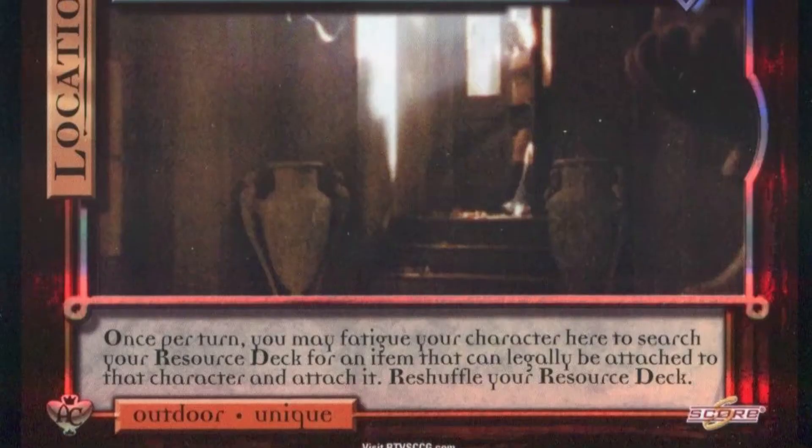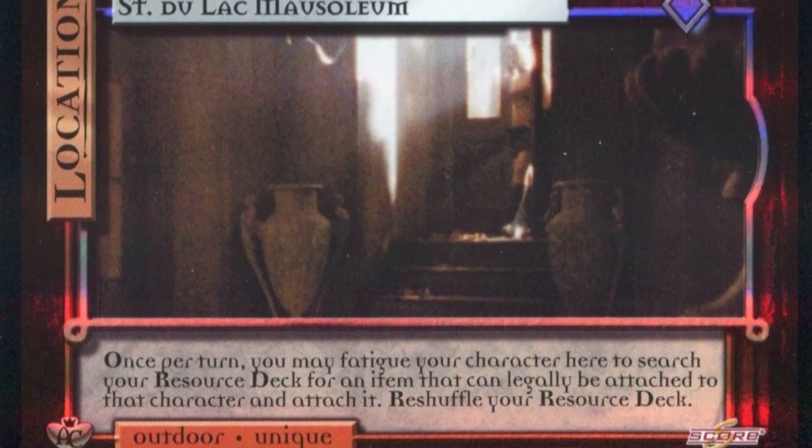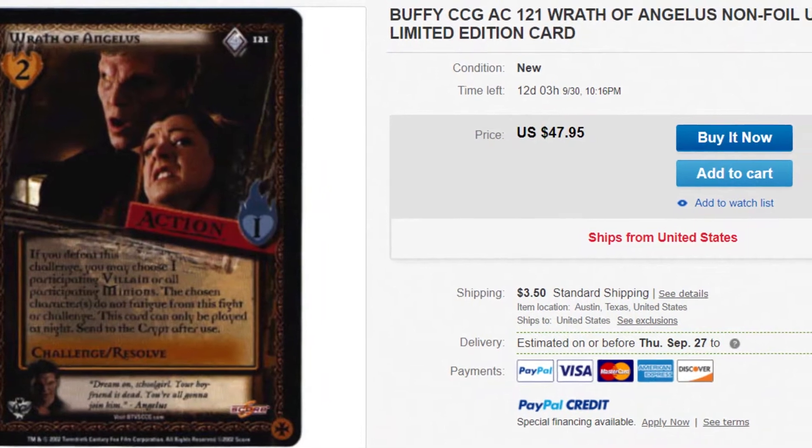It is called Saint Duloc Mazzolium — and it is... You're kidding, right? No. It's one of the two secret rares or something from this set. The other one is Wrath of Angelus, which is also kind of lackluster. This is going to just be fun. My face is really dark and shady, but I think that goes well with the source material — that's the word I'm looking for.